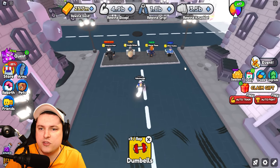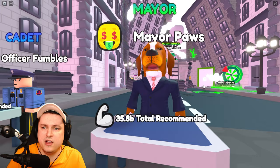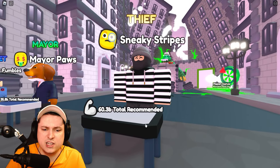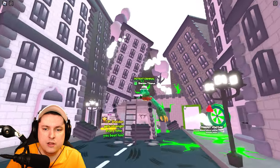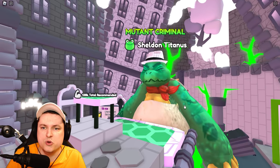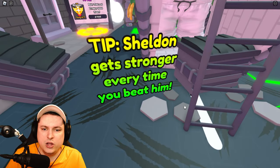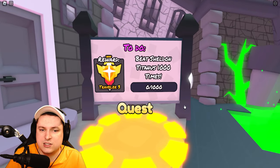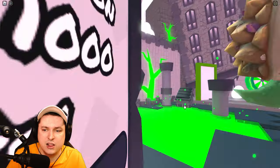We have five new bosses. We have Officer Fumbles — he's probably a little bit corrupt. We have Major Boss, which is totally corrupt. We have Sneaky Stripes for 60 billion total strength. We have the Mysterious Mogul for 91 billion. And then we have Sheldon Titaness, Mutant Criminal, at 138 billion total recommended strength. Tip: Sheldon gets stronger every time you beat him, and you have to beat Sheldon Titaness a thousand times for the Traveler 3 badge.